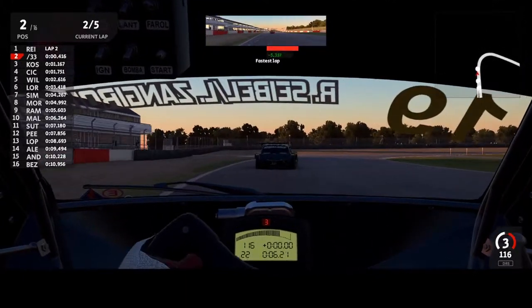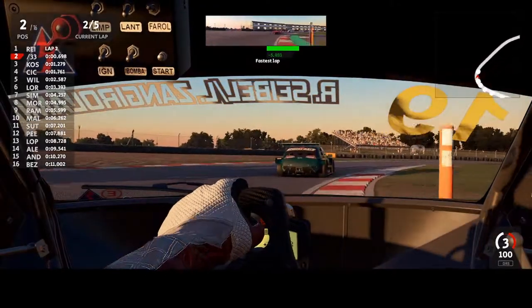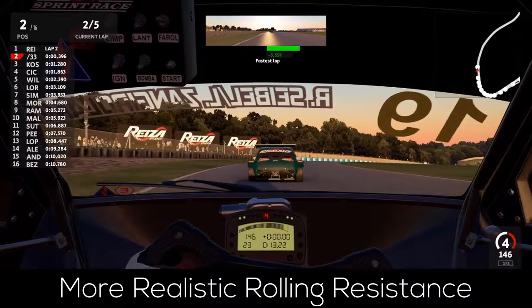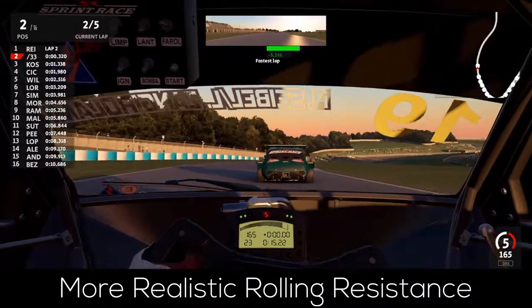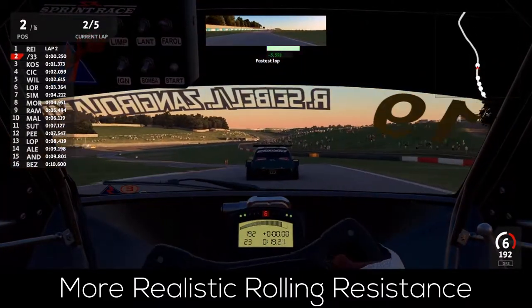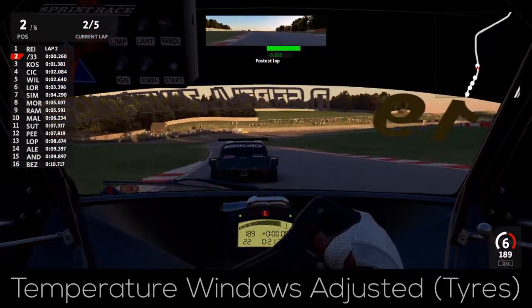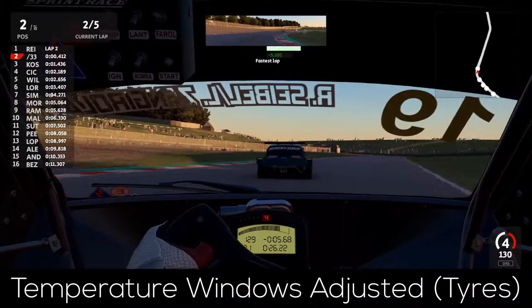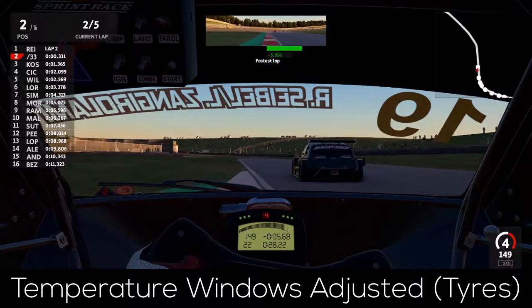If you want to read through the whole changelog yourself, there is a link in the description. The rolling resistance on wet tarmac and concrete was lowered to ensure more realistic behavior, and lastly, ideal temperature windows for a few tire compounds were reworked, as the previous ranges were partly seriously off.